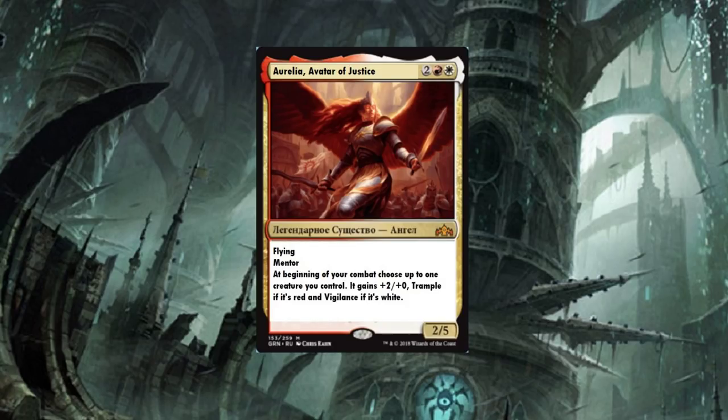Angel of Justice — four-drop Angel with Flying and Mentor. At the beginning of your combat, choose up to one creature you control: it gains plus two/plus zero and Trample if it's red, and Vigilance if it's white. Essentially a 4/5 for a four-drop. You can choose Avatar of Justice every time with that Mentor ability — this thing is going to be a threat for sure. I'm excited to play Boros — it's a color combination I haven't played much lately — but this card is really going to add to it.